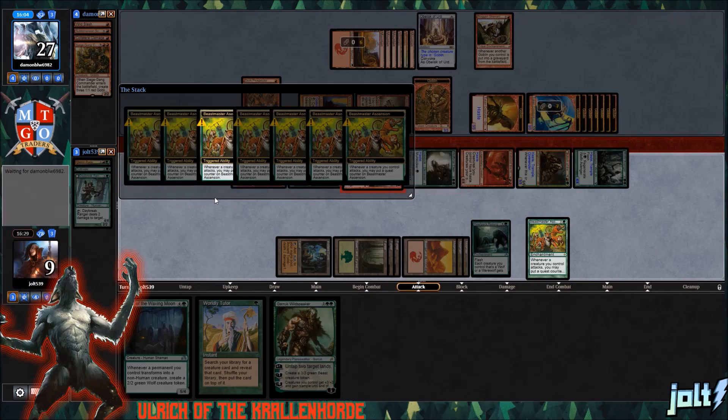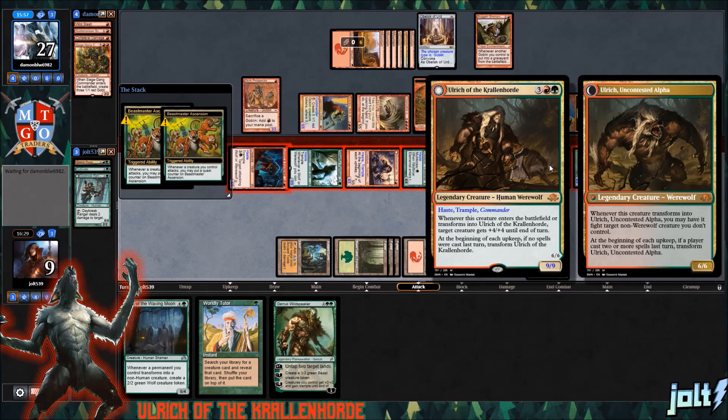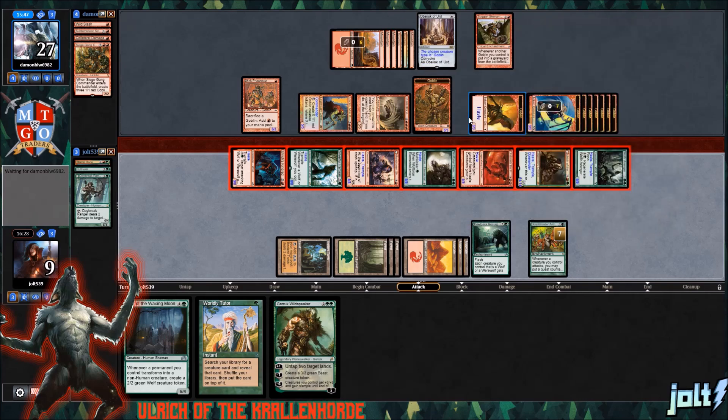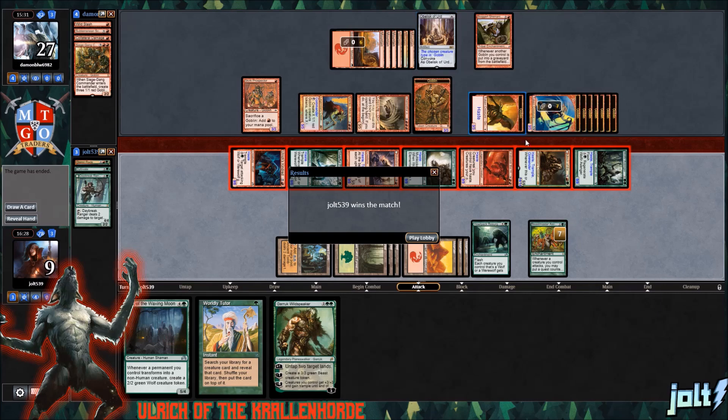It's been fun playing Goblins versus Werewolves. Our opponent scoops it up. We might be right that they could have squeezed it out with Bogart Shenanigans by sacrificing goblin tokens. But you can see where with this deck you can go wide with Beastmaster Ascension and stuff like Halpac Resurgence. I'm going to be playing this on the channel a lot more — it's nice to have a red-green aggro-style deck.